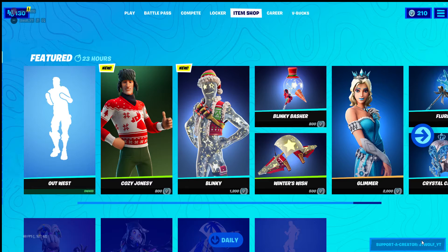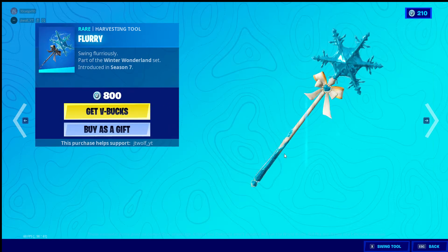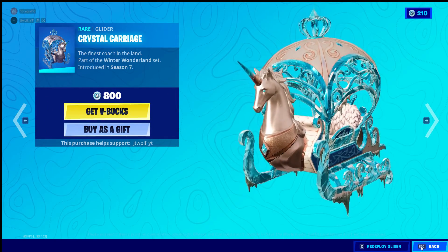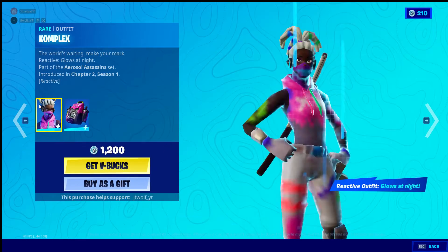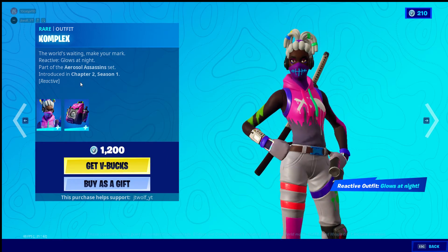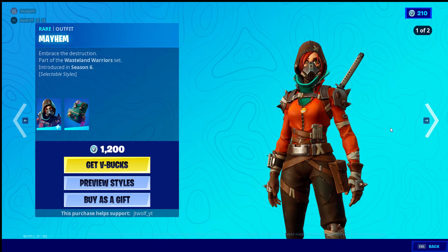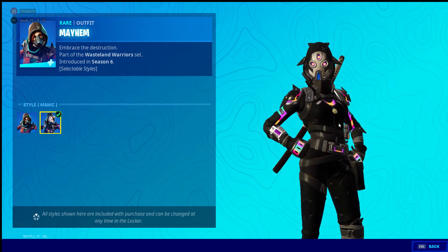We got Glimmer from season seven back in the shop as well, with her pickaxe Flurry. We also got Crystal Carrier back in the shop. We also got this skin back in the shop — I can't pronounce her name right — and we also got Mayhem with her new style Maniac.